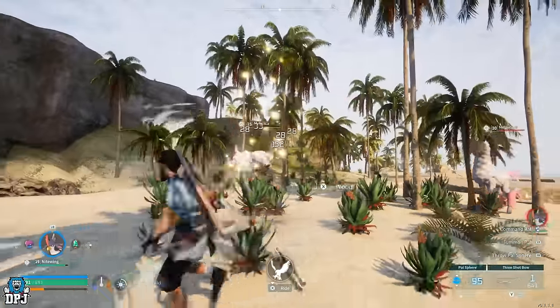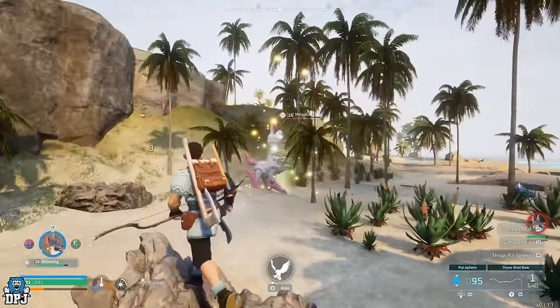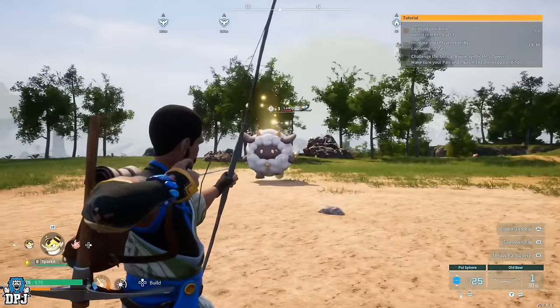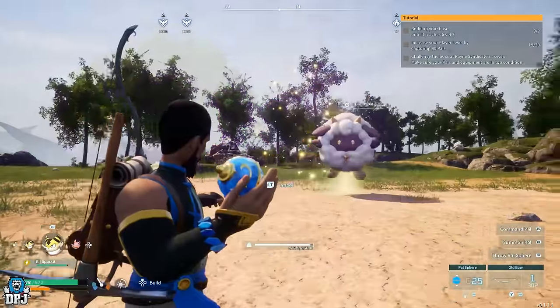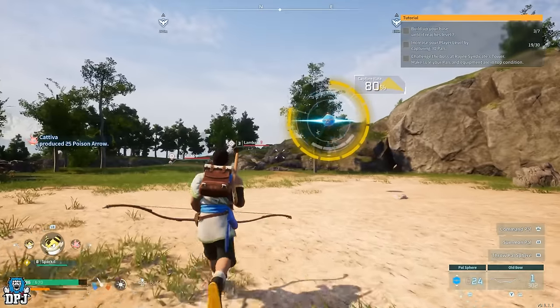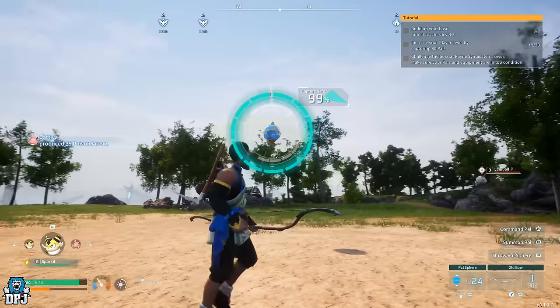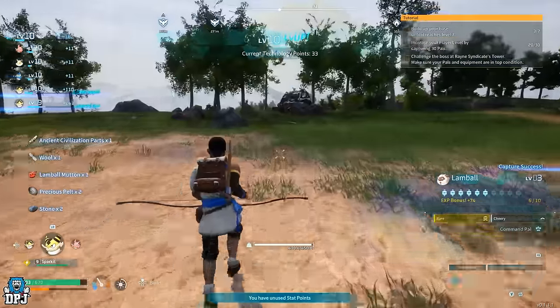So what are these benefits? Well, firstly, to catch these things you need to lower their health and then throw a sphere at them. If you do catch them, you are rewarded something called the ancient civilization parts. These may not be guaranteed every time, but the ones I have caught so far have always had one of these drop for me. So firstly, what are these rare parts?